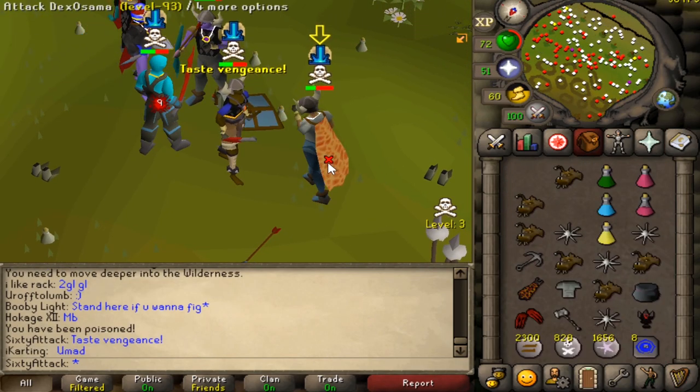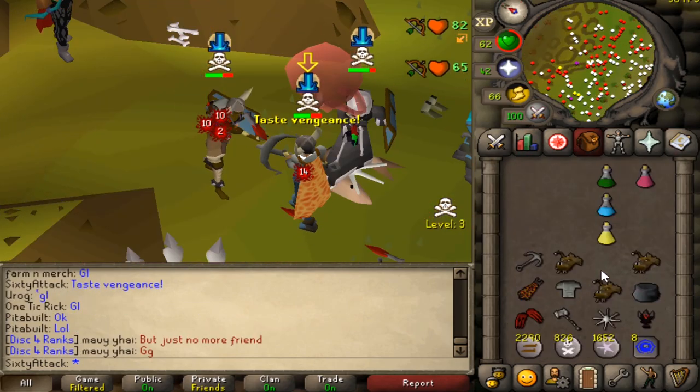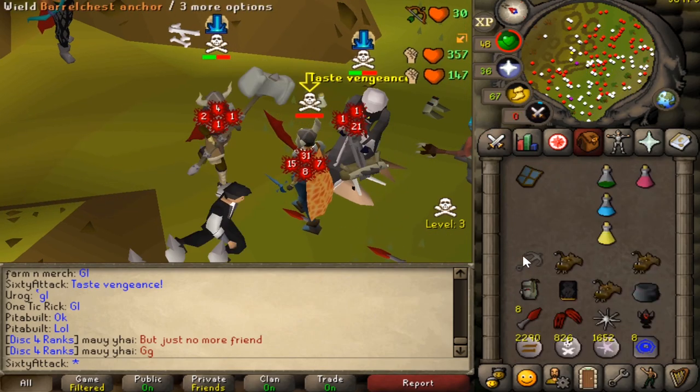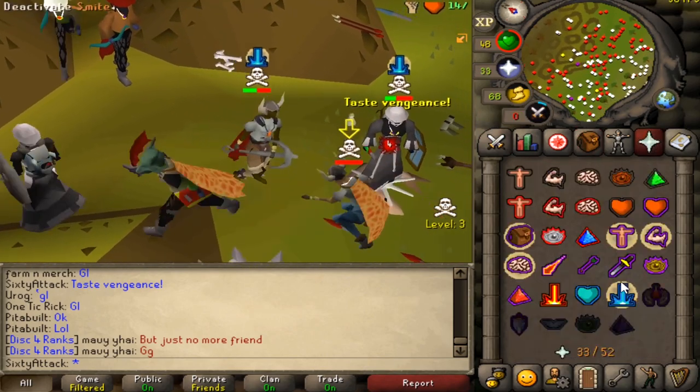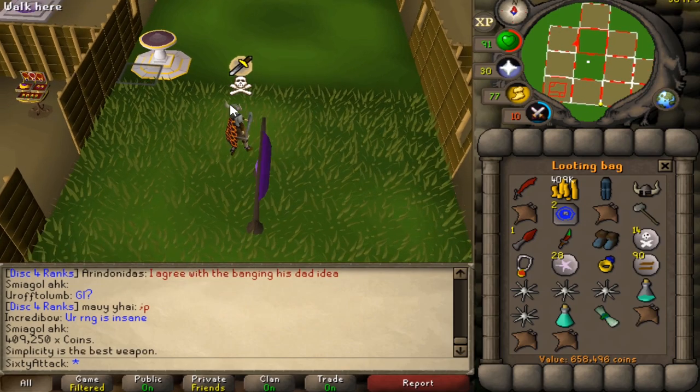Oh he's got a DDS — let's hope you have dragon claws. I want someone to have dragon claws so I can smite them. Surely that's dead. Oh we got a smite too — nice, not bad. 658k. Looks like we smited his anchor — hit a regular gmall though, come on man.